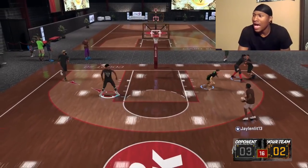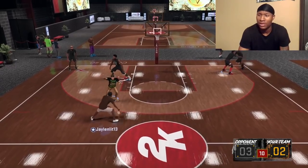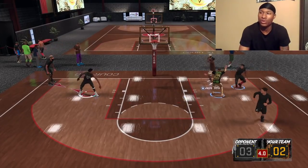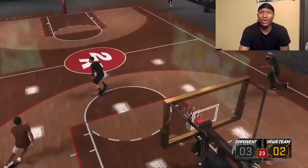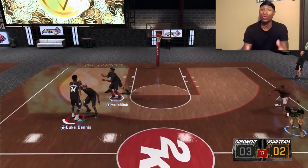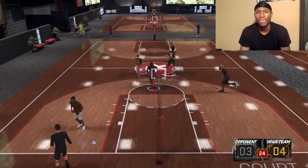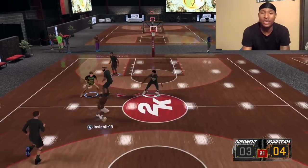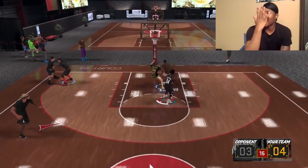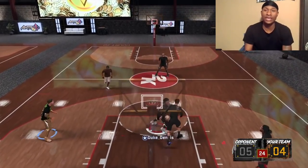I ain't going to lie. In NBA 2K18, stretch bigs was way too overpowered. Stretch bigs could do it all. If you had any other center build on 2K18, I don't know what to tell you. Stretch bigs literally could do everything — they could shoot greens in your face, shoot heavily contested greens. Even if a guard had his hand in a stretch big's face, they could still shoot over him and green it up.